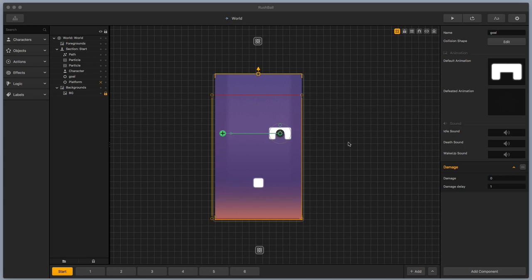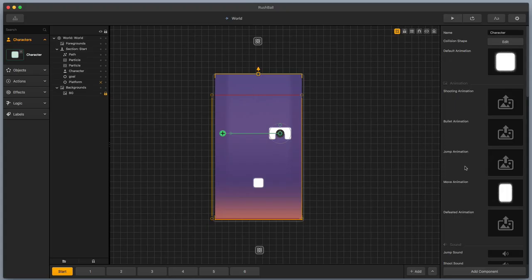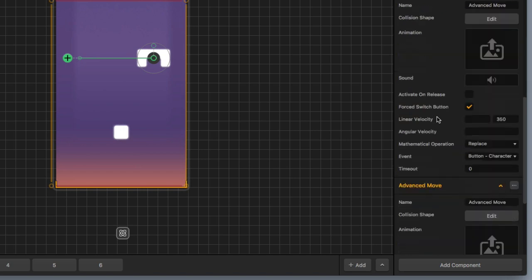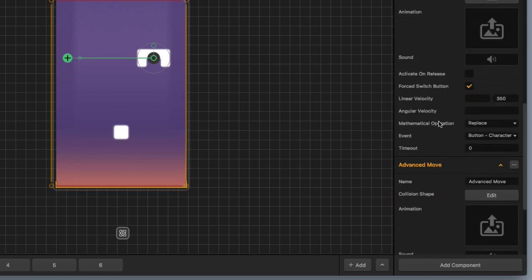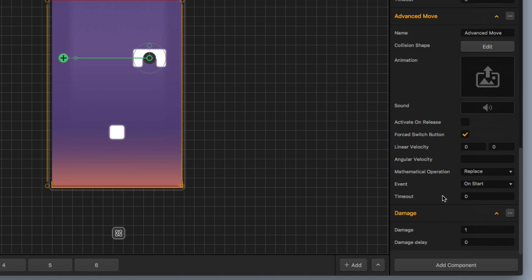Let's take a look at the character first. I'm going to go to my menu on the left and select my character. Over here on the right, we've got a couple of advanced moves and some damage — and this is really the secret to this character. Anytime the character comes in contact with another obstacle, platform, or any object, it will do a damage of one. And if that thing has a health of one or no health at all, it's going to be defeated.